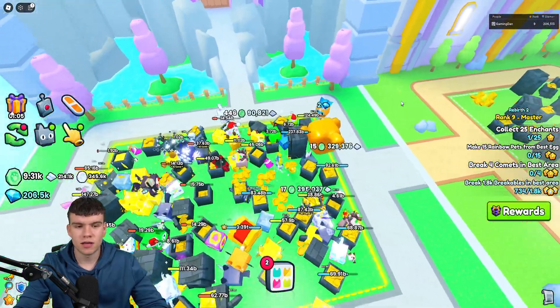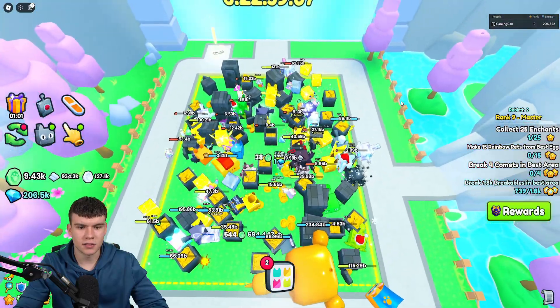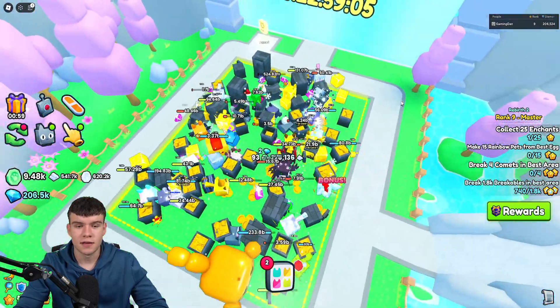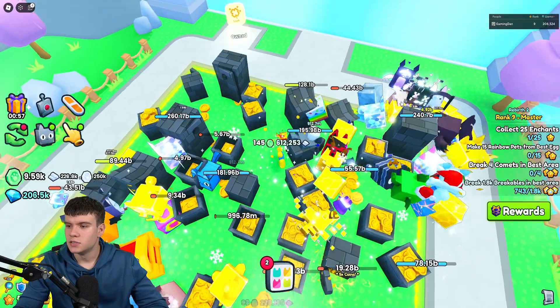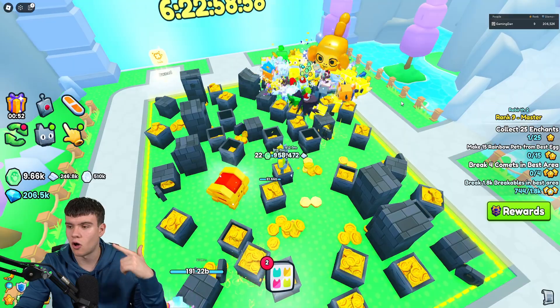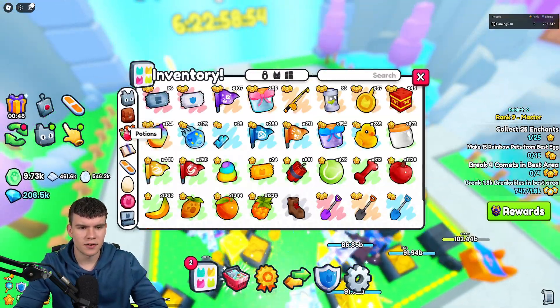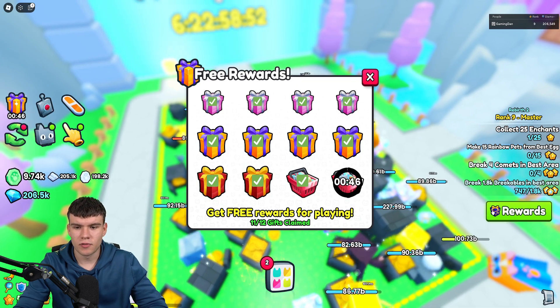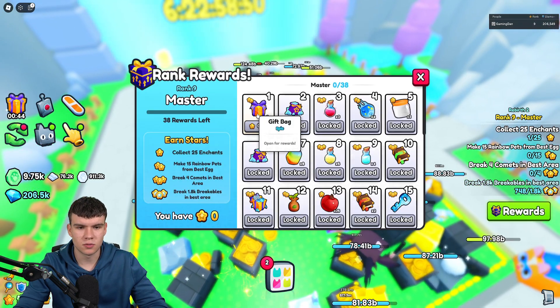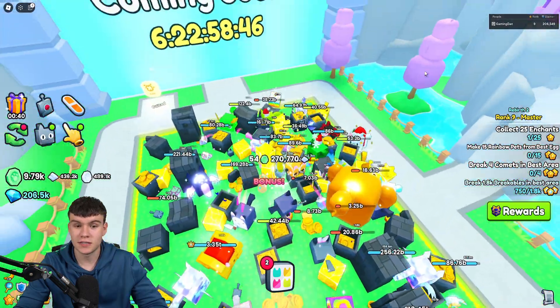Now, charm stones are dropped in every area. So every single time you go ahead and break an item, you have a chance of getting a charm stone. Also, these charm stones drop from minigames, which include things such as the dig site and all the obbies. And also gift bags — you can get them from the free rewards and also these large gift bags over here. So you can get them from those too.